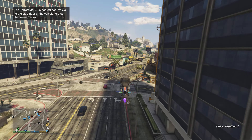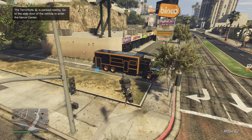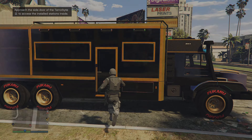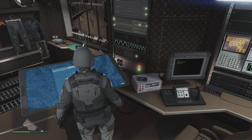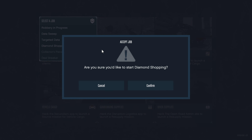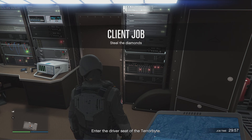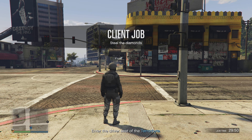Once the Terabyte spawns on the map, fly over to it. Once you're here, simply walk in. You can do any of these missions, but I find the diamond shopping one is a lot easier and faster. Hit right on the d-pad, go to the top left, and kick it off. It's going to prompt you to drive to a location — we're not doing that. Exit the Terabyte, jump onto your MK2, and fly over to that area.